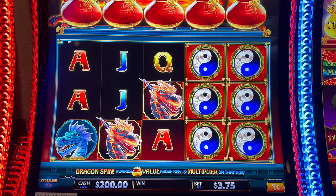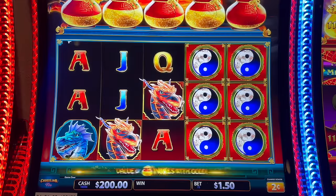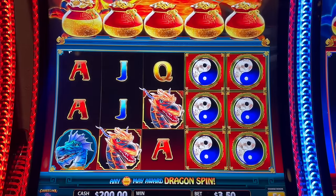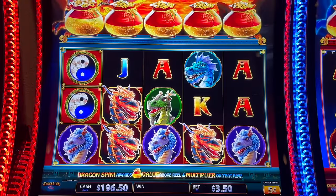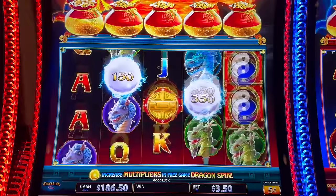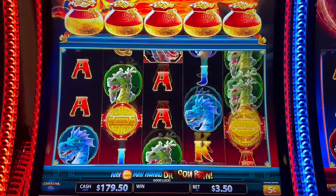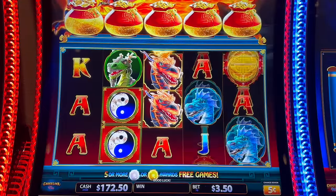I searched through and I feel like I found a good one. Let's do nickel denomination, $3.50 a spin. We have our $200 free play loaded up. I'll let you know when we've gone through our free play. Hopefully we get some bonuses along the way. We're pretty sure we need six of those cards individually for a hold and spin, but the specialty gold coins go upstairs, start filling up the pots, and then the dragon decides to come on down when he's ready.